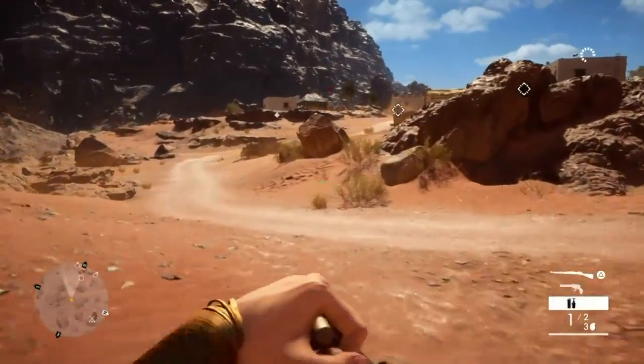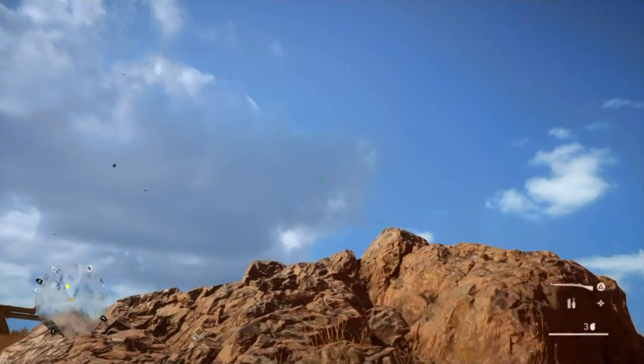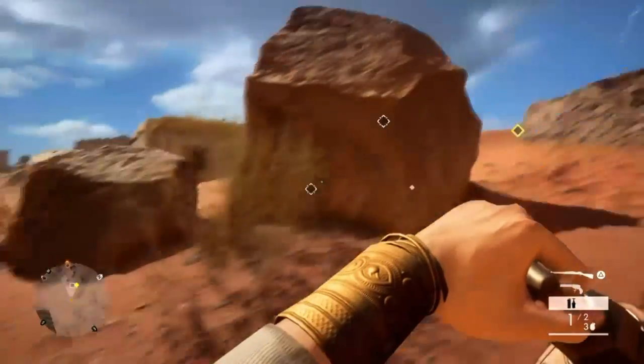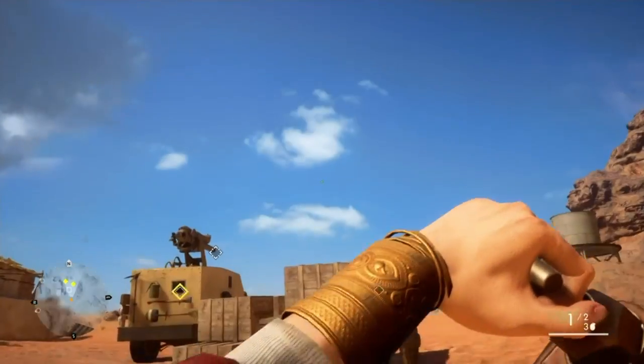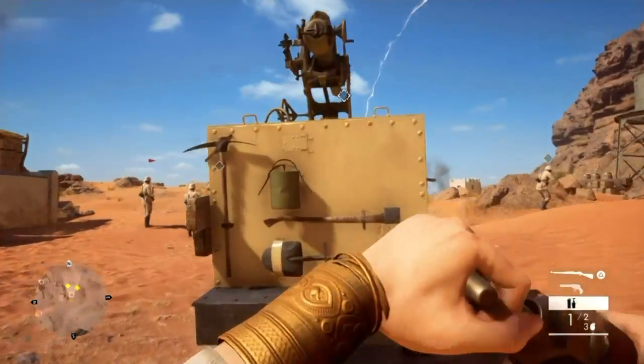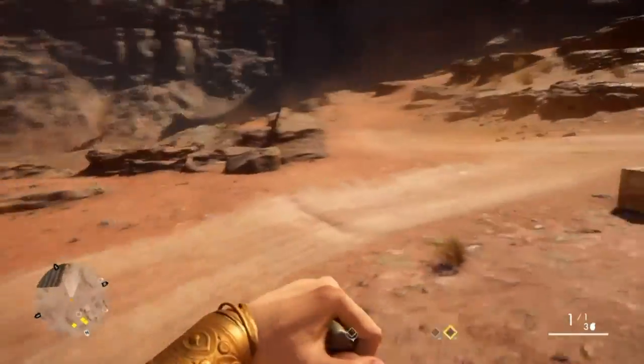It makes it a lot easier to do, to be honest. So for your first one, what you need to do - he's over here - so if you chuck a bit of shrapnel or a casing shell, whatever you want to call it, and then don't get spotted, throw the first dynamite.